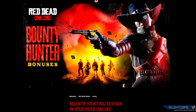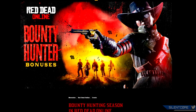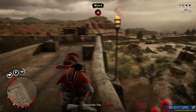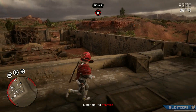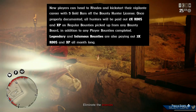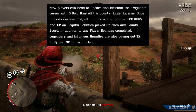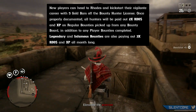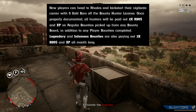The theme this week is bounty hunting and there are 5 gold bars off the bounty hunter license if you haven't already purchased it and started the bounty hunter role. You'll also get x2 Red Dead Online Cash and XP on regular bounties, and then the legendary and infamous bounties are going to be paying out x3 Red Dead Online Cash and XP all month long, which is a pretty solid bonus.